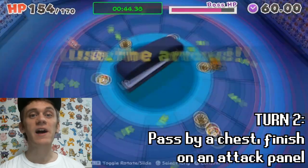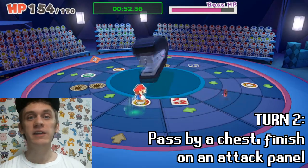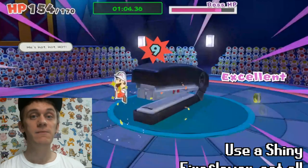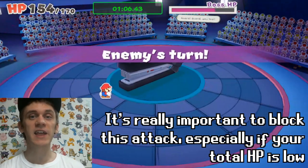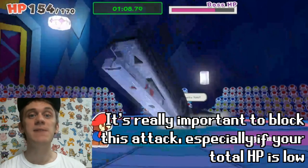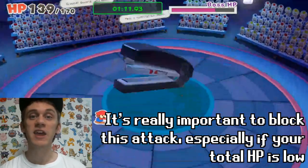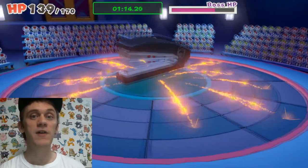In the second turn, line up the panel so that you pass by the treasure chest and finish on an attack panel. When you get there, go to your items and use a shiny fire flower again, getting every single action command. During the enemy's turn, the boss has a slightly different dog tag attack. After I block the first time, I just keep mashing the A button to make sure I block the second attack as well, because you really want to block these enemy attacks, otherwise you take unnecessary damage and might even run out of HP.